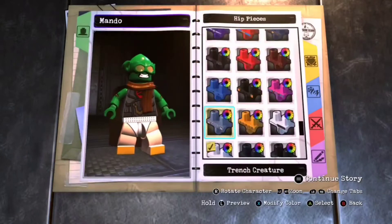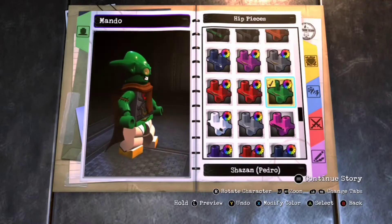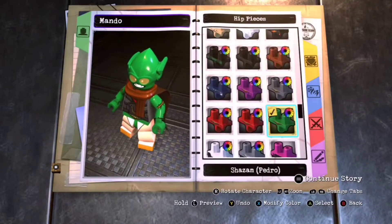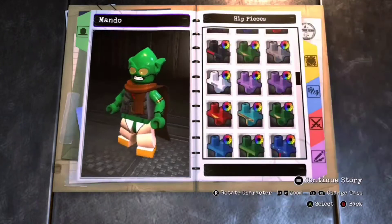Hip piece first. I think I'd go for Shazam Pedro Drill — maybe, it can match as well. There's no gold on Green Goblin though. How about Red Robin? Make that green. Okay, that's fine.